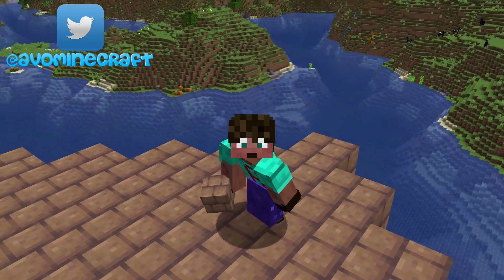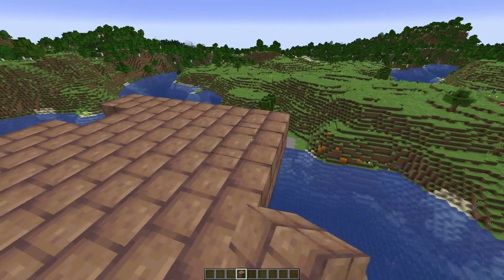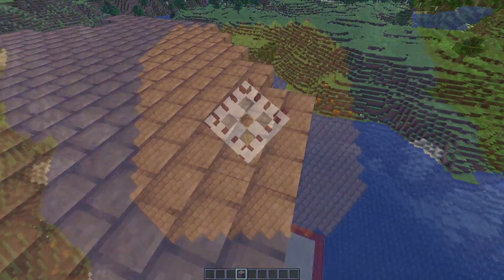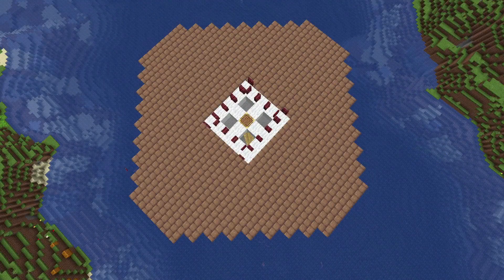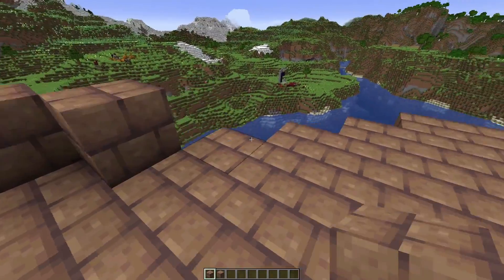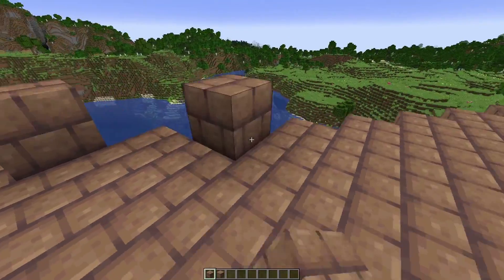Come to each corner of the diamond and make them five wide, then expand the diamond shape along the edges until it eventually looks like that. On the outermost block, make yourself a two-high wall out of whatever structural block you want — I'm going to use mud bricks and packed mud to give it a little bit of texture.